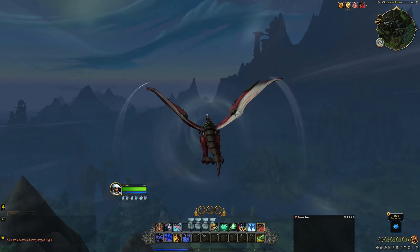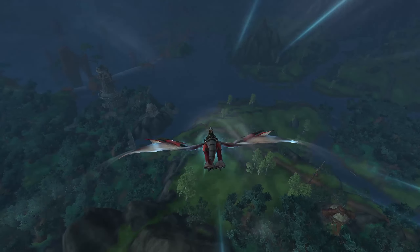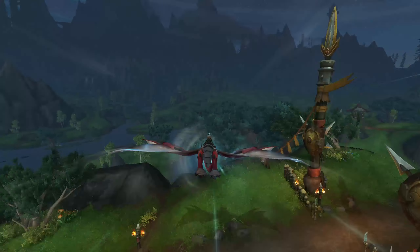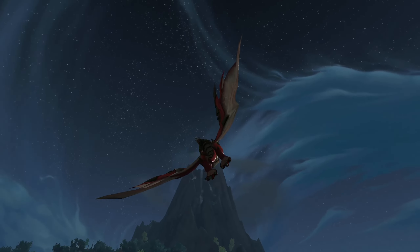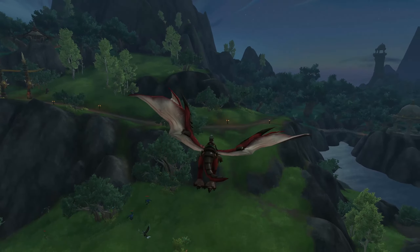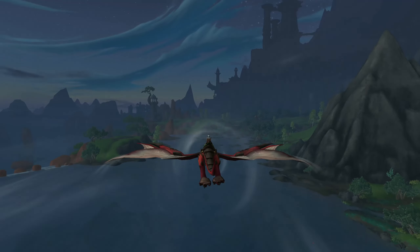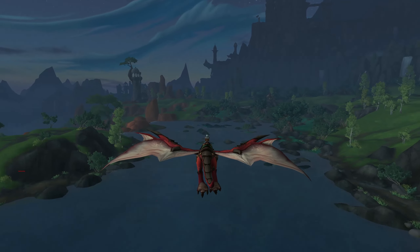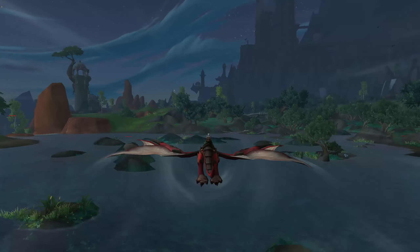Your Dragon is aerodynamic, meaning that flying downwards will increase your speed over time as you gain momentum. The opposite effect will occur if you fly upwards for too long, as gravity will be working against you — your Dragon will run out of momentum and flap slowly to the ground. Flying directly forward will keep you moving at a fairly steady momentum, but you can use your Dragon Riding abilities at any point while flying to fly faster or higher.